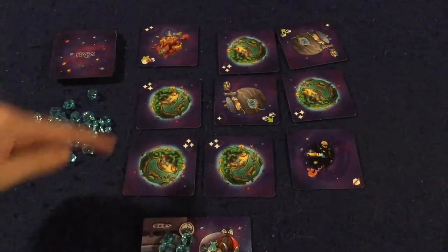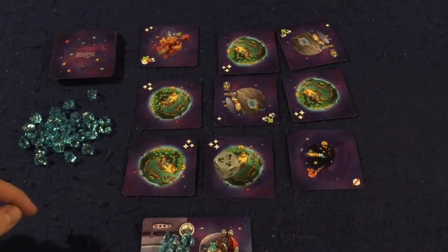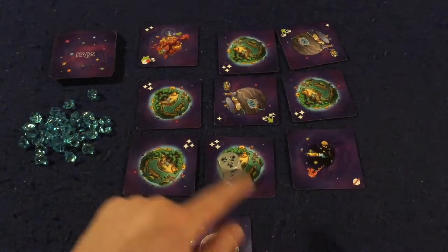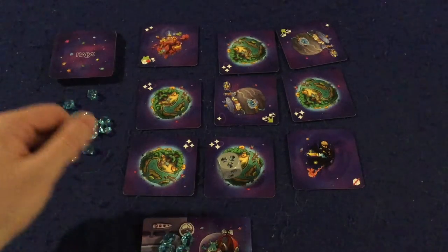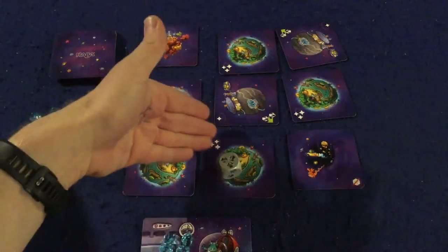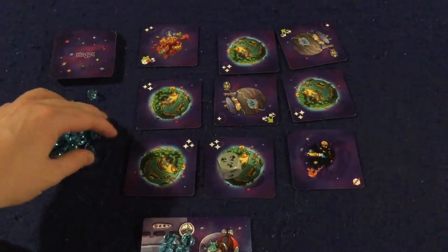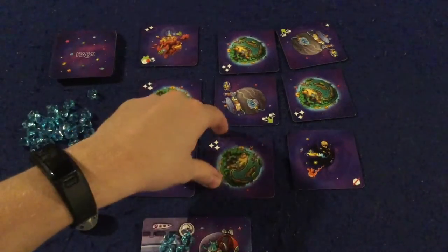On your turn, from outside the square of cards you roll the die and try to land it on a card. If you land on one, you can either pay the fuel cost and take that card into your collection — getting its victory points and moving closer to ending the game — or instead of taking the planet you can just refuel and take three fuel crystals. Generally you won't refuel unless you're running low and can't afford to go anywhere.